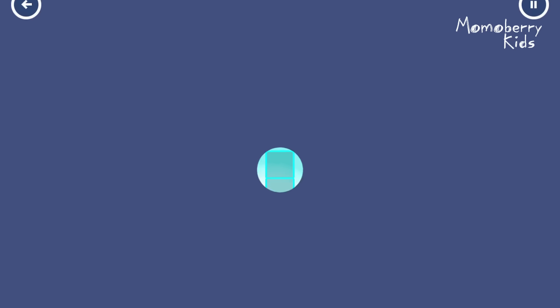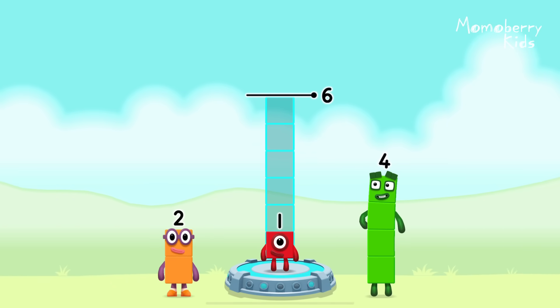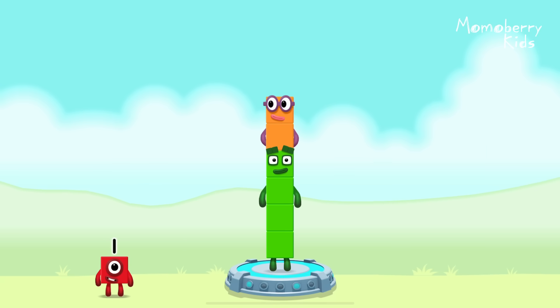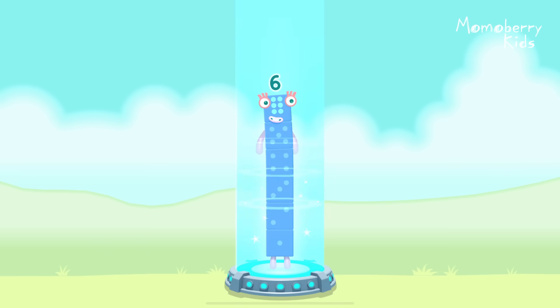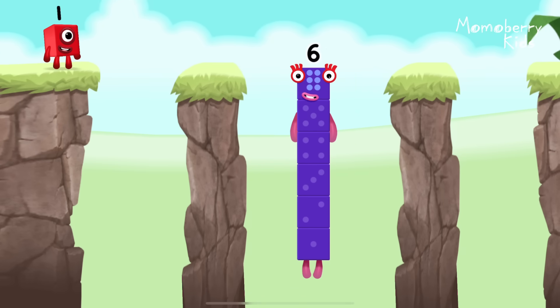Six. Add number blocks to make six. One, one, four, two. Correct! Four plus two equals six. I am six in the mix!